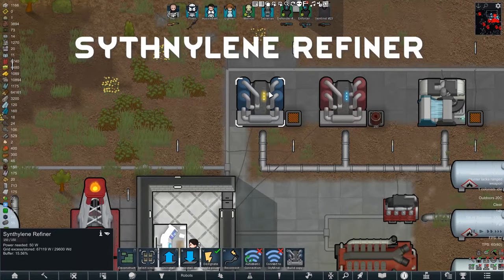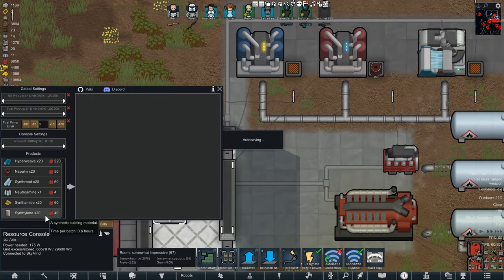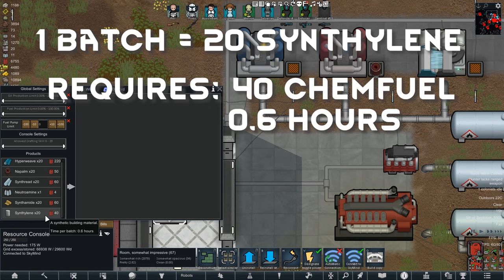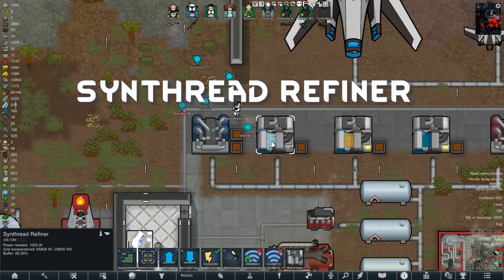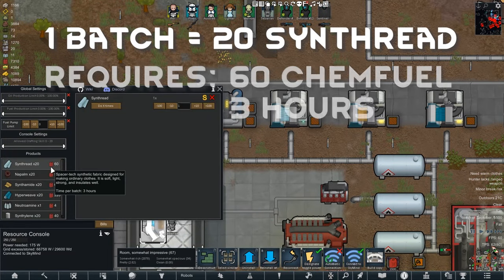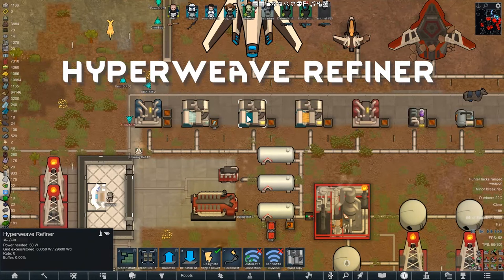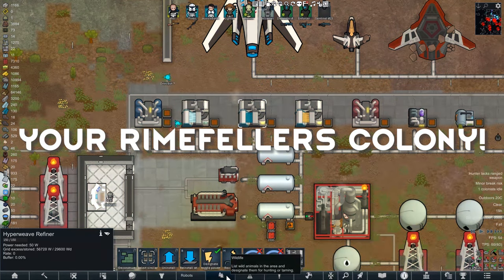This is a Synthaline refiner. It turns chem fuel into a plastic called Synthaline, which can be used as a generic building material like wood. One batch of Synthaline equals 20 pieces, requires 40 chem fuel, and takes 0.6 hours to make. This is a Synthread refiner. It turns chem fuel into a synthetic material used for making clothes. One batch of Synthread equals 20 pieces and requires 60 units of chem fuel and 3 hours to make. Here we have the Hyperweave refiner. It produces Hyperweave fabric — a space-aged, highly protective, and rare fabric produced only on the most high-tech glitter worlds or your Rimefellas colony. This fabric will outperform almost every other fabric in the Rim.